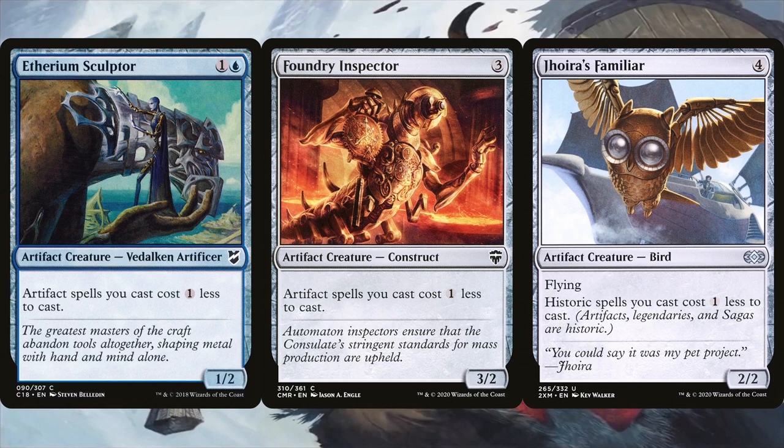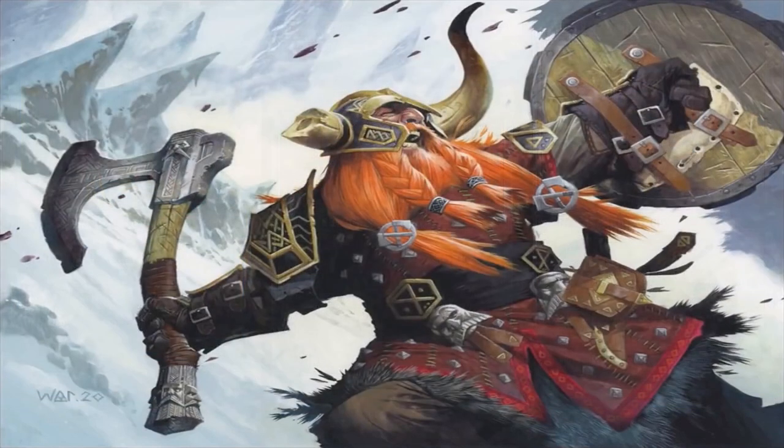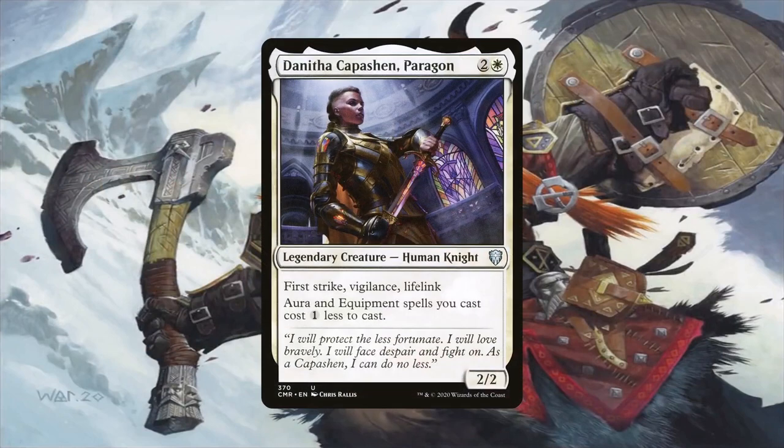The Familiar is even better here since it also reduces the cost of our legendary creatures, of which the deck has a couple besides Galea. Danitha Capashen, Paragon is another cost reduction effect, but she's only limited to aura and equipment spells, which is by no means a problem in this deck, so she provides great redundancy. She's also an excellent body to put a bunch of equipment on since she already has First Strike, Vigilance, and Lifelink by default.